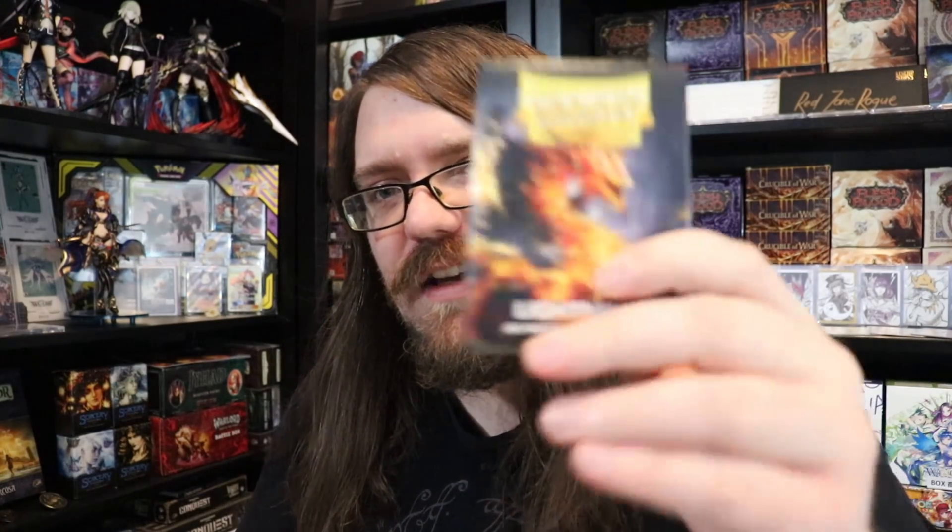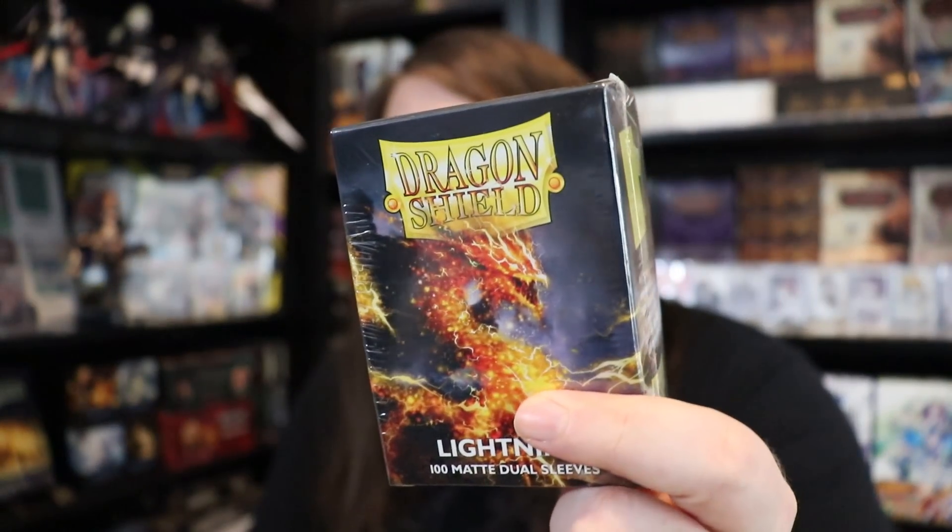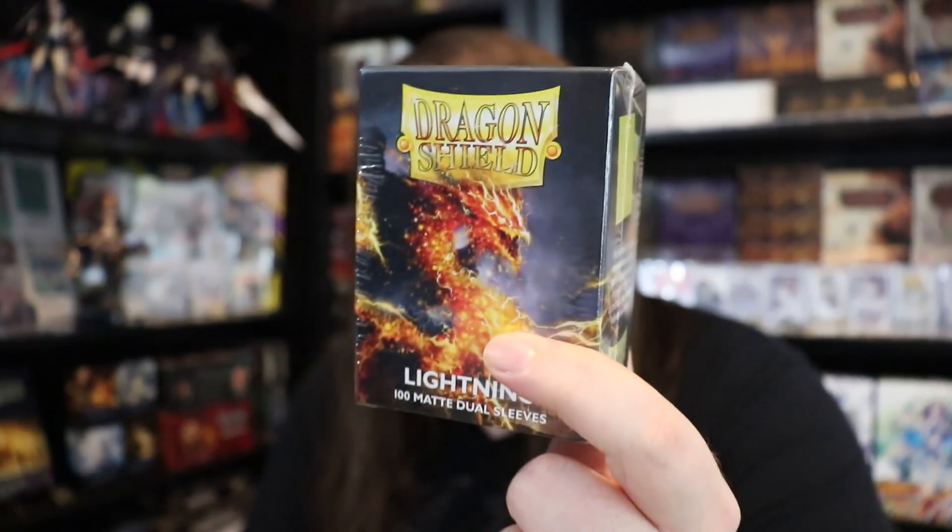Before we get started, I want to mention a brand new partnership with Red Zone Rogue — one that I'm absolutely stoked about — and that is Dragon Shield. Dragon Shield actually reached out to me directly after I made a video reviewing their custom sleeves, and they asked if I'd like to partner with them. In my opinion, Dragon Shield makes the best sleeves on the market, so of course I said yes — it's what I already buy.